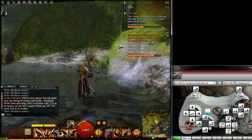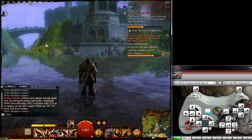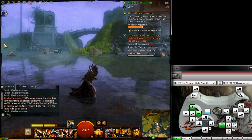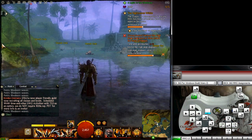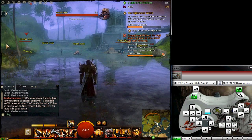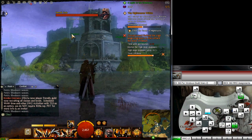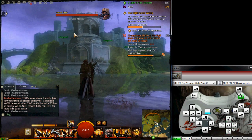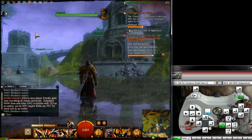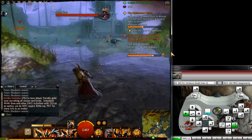Left stick click is auto run - we all love auto run in MMOs. To target, I use my left bumper and right bumper as modifier keys. If I hold down my left bumper and press my right trigger, I can toggle between all the enemies on screen. If I hold down my right bumper and press the left trigger - kind of a mirrored effect - I can select all my allies. So modifiers and triggers allow you to tab target.